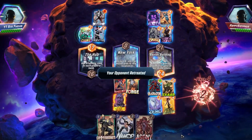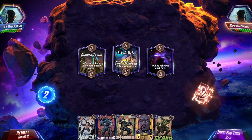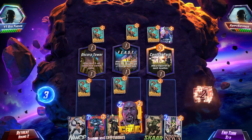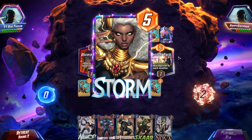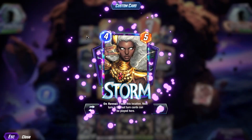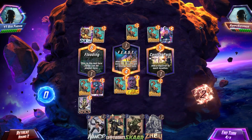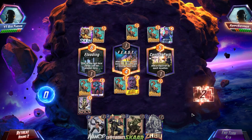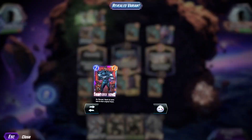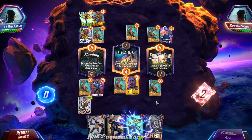He added a squirrel to each location — yikes. We have Cassandra Nova, fantastic. That is definitely going to reduce Scar by two. Storm — Storm is actually fine, I think. We have access to five energy, so we go Shadow King and then Cassandra Nova just to see what happens. If he plays Juggernaut, I'm screwed. Groot's fine. Cassandra Nova also reduces Scar by two, which is fantastic.